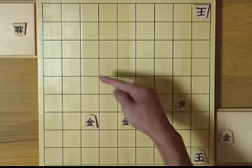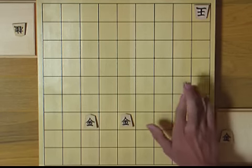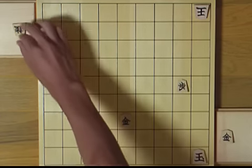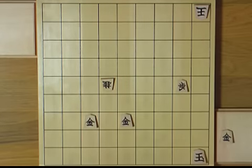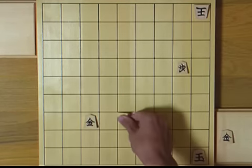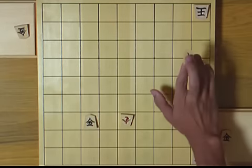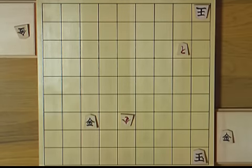For instance, you can see white is going to fork your pieces. But don't care — let's go like this. Now they're forked. Leave them that way. White needs one more move to take it. Now, white's king is in big trouble.